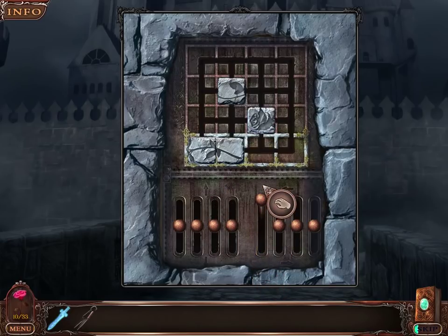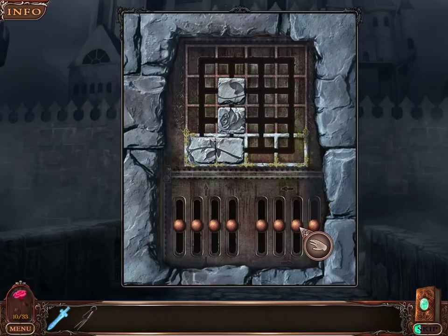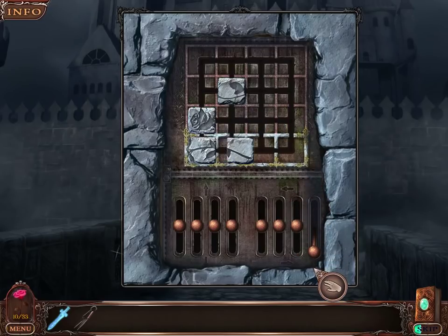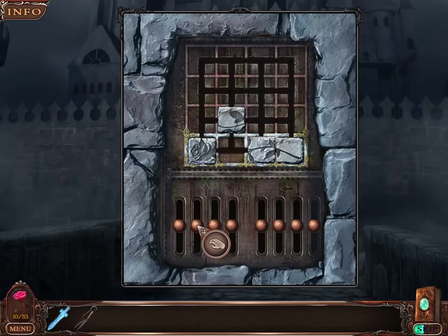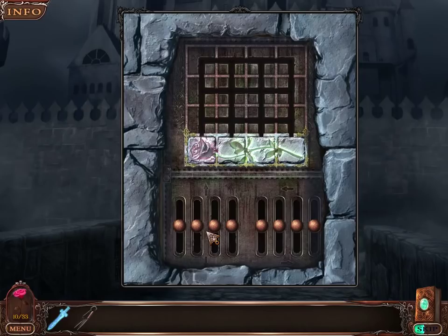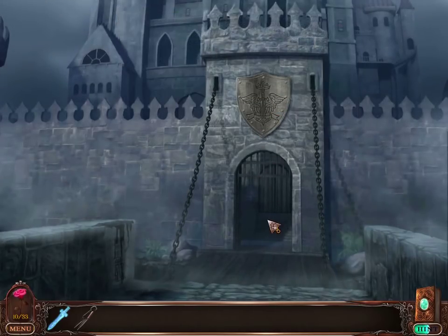These levers make pieces go - okay, there we go. So I'm clearly building a picture of a rose. So that piece is gonna have to go there. How do I move this rose piece down? Got it. That's not so bad. That was a pretty nice puzzle - nice and simple.